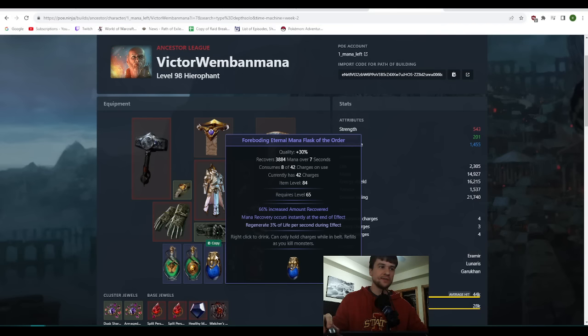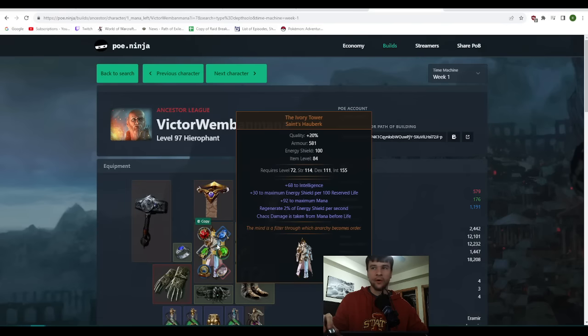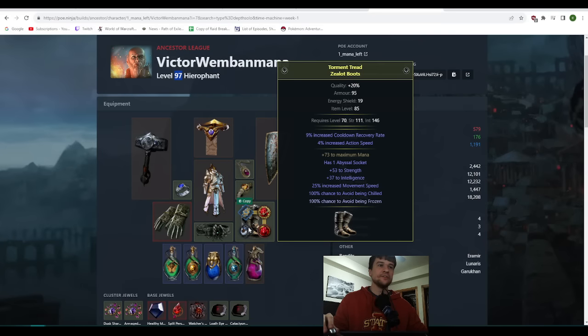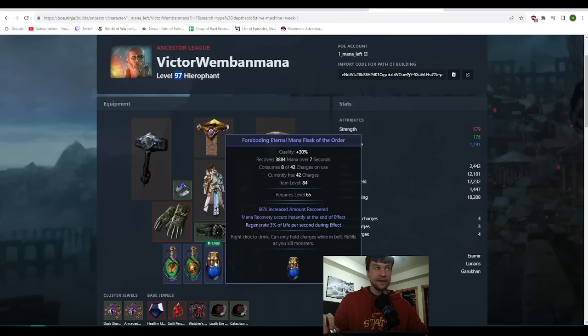I made a full video on this if you want to check it, but this carries so hard. This is largely why I wasn't even using Mana Leech at all at the one-week mark. I played fairly hard the first week — I'm level 97 here — and I'm already killing Ubers at this point, still just going on a no-Mana-Leech 5-link with Foreboding Flask.